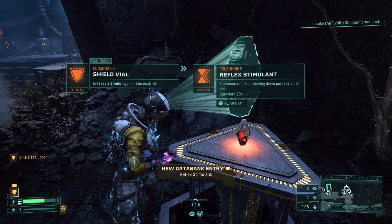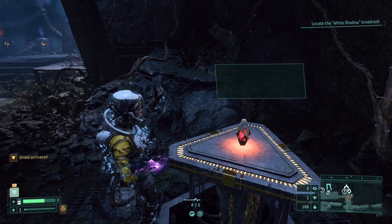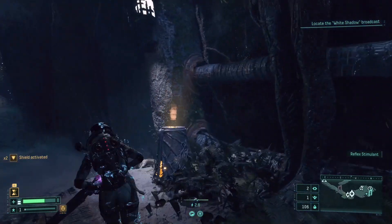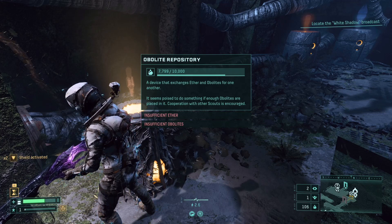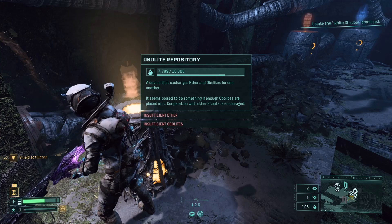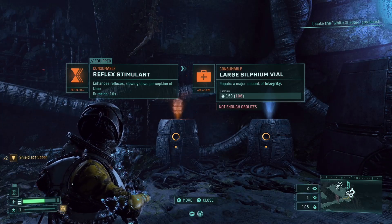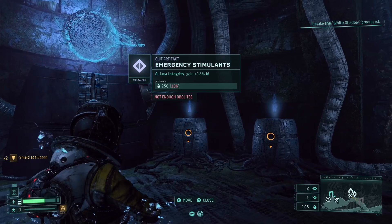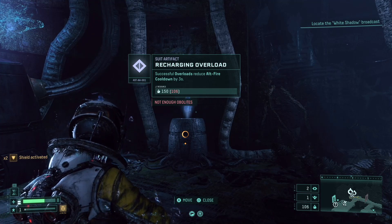Reflex stimulant — enhances reflexes, slowing down perception of time. Duration is 10 seconds. Let's activate the shield and then pick this up — it looks like the shield did stack, it says times two. Repository — seven thousand something, I don't know, 10,000. Device that exchanges ether and obelites for one another. Okay, so I remember using this on the first impression. Grants a huge amount of weapon provisions and we can't afford that, it looks like. We're gonna pass for now.